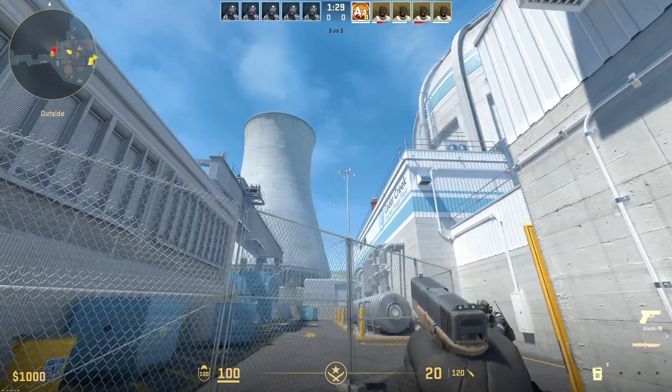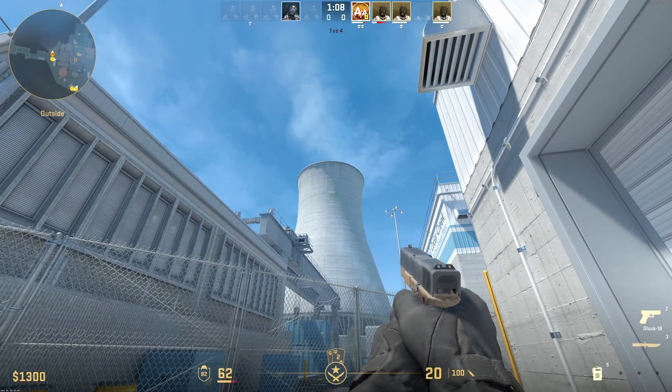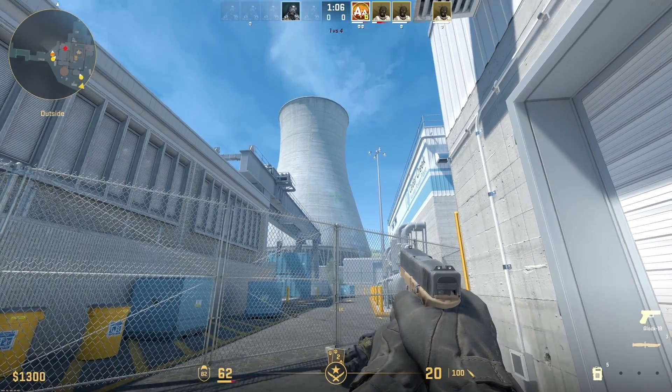As we approach this part of the map, we can see over here we've got a big cooling tower. This is a cooling tower — this only releases steam. Some people think this is smoke, but no, this releases steam. All this is doing is getting some excess heat out of the nuclear power plant.